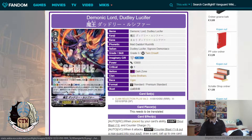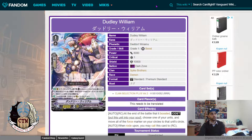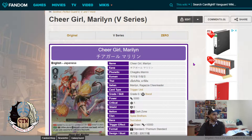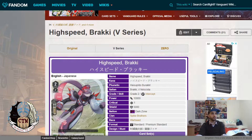So we have Dudley Lucifer as the Grade 3, Dudley Davy as the Grade 2, Dudley William as the Grade 1, and then we have Brachy, Commander Gary Cannon, Wonder Boy, and the Perfect Guard. Let's talk about the reprints first. The Perfect Guards are always welcome. Although we now have double rare, triple rare, and SP versions, these are great especially for people who want to build a Dudley deck from scratch.